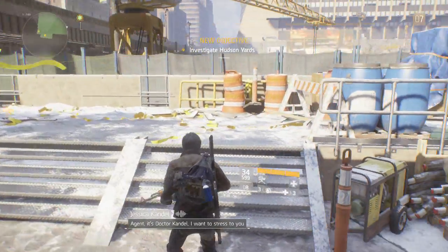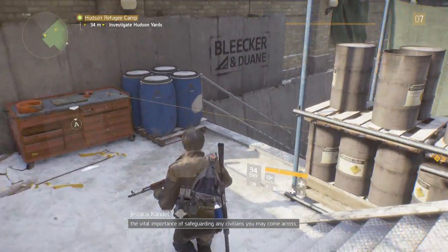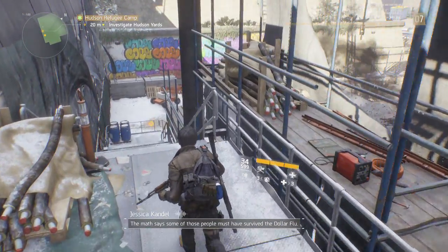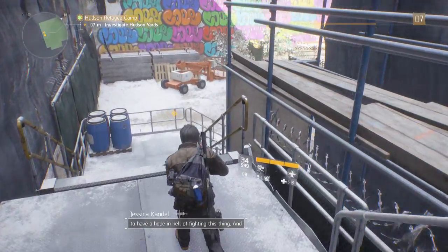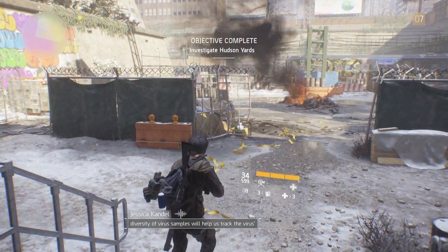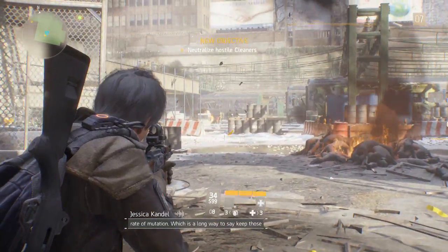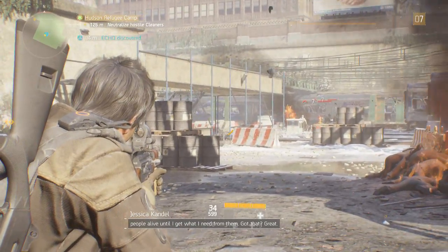Agent, it's Dr. Candle. I want to stress to you the vital importance of safeguarding any civilians you may come across. The math says some of those people must have survived the Dollar Flu, which means they've got antibodies I need to have a hope in hell of fighting this thing. And the ones who are just sick - having a broader genetic diversity of virus samples will help us track the virus's rate of mutation. A long way to say: keep those people alive until I get what I need from them.